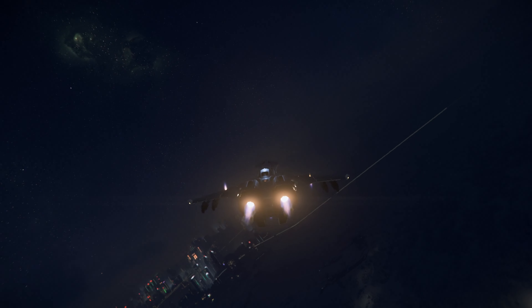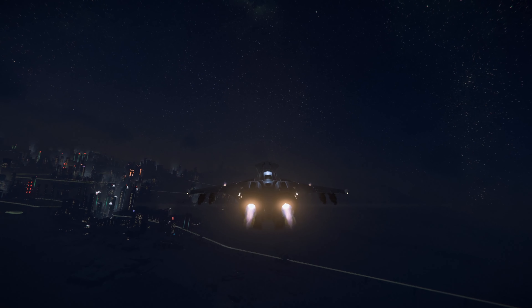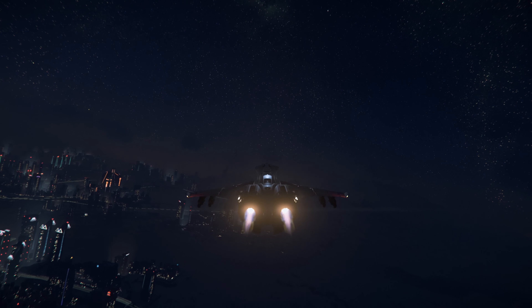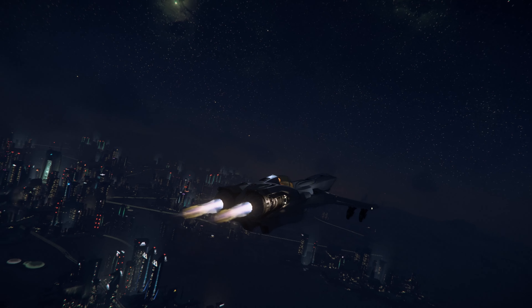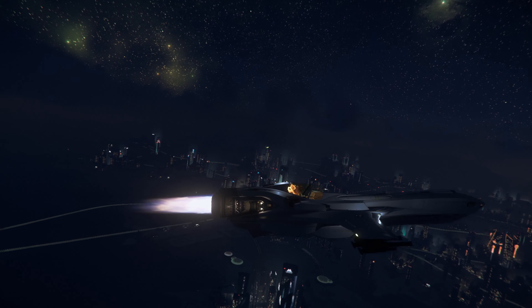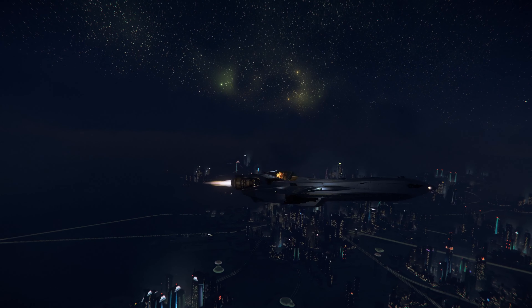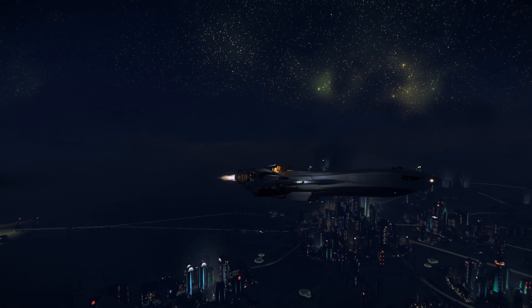Although CIG did say, when asked about plans for a transport module for long distance transport of snub ships: "Absolutely. While we're still working things out in terms of ship transit, we definitely want subcraft to have a meaningful presence throughout the universe — from carrying on a ship like the Constellation, or setting up on a Crucible Starliner in jump to serve as a race team transport. We want to make sure you can bring your ships to the activities you find most compelling."